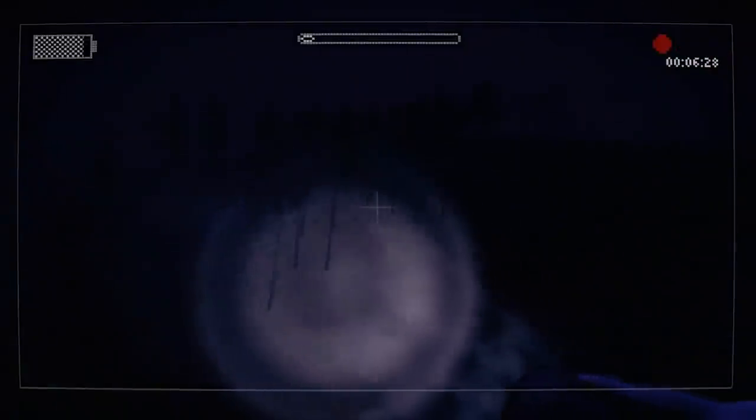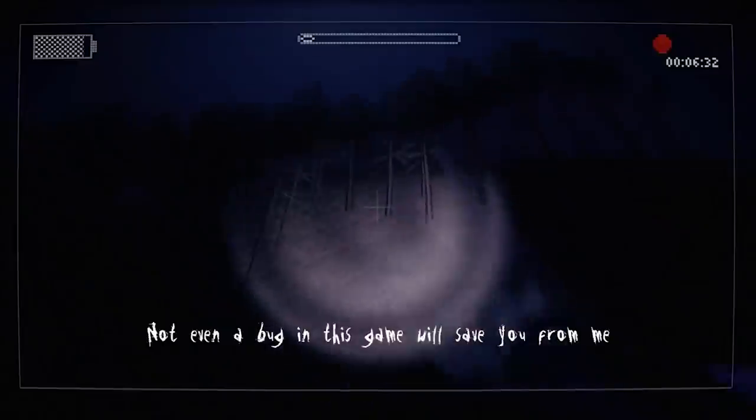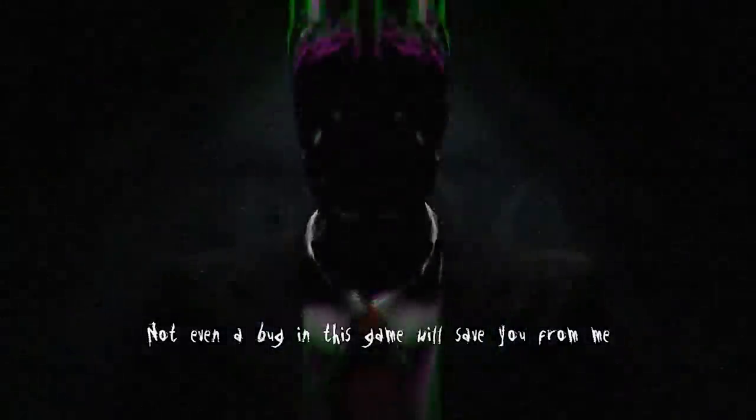In Slender: The Arrival, if you get out of bounds you still aren't safe. Clipping out of bounds triggers a message stating 'Not even a bug in this game would keep you safe from me,' before you are promptly murdered by Slenderman.